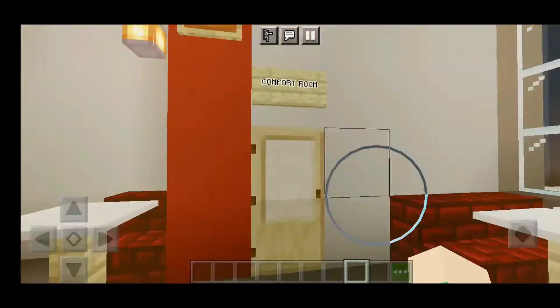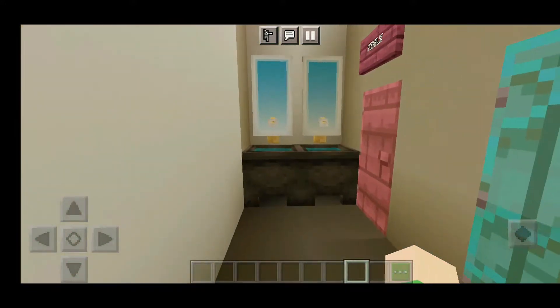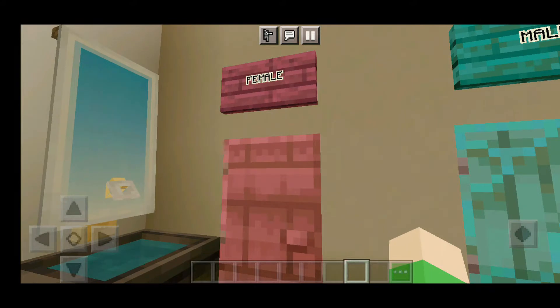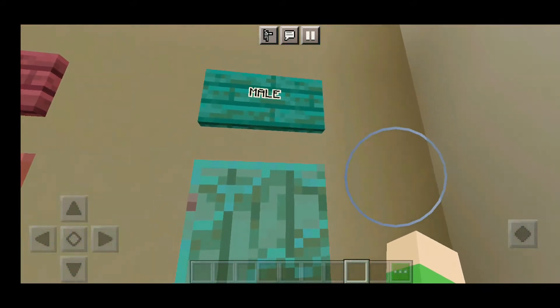There's a comfort room here. It has a lavatory and mirrors. The pink door is for female and the blue door is for male.